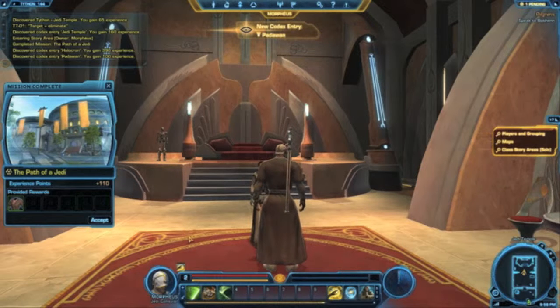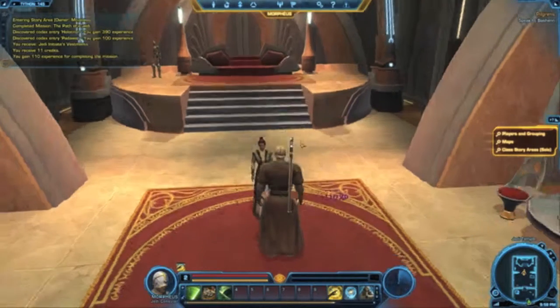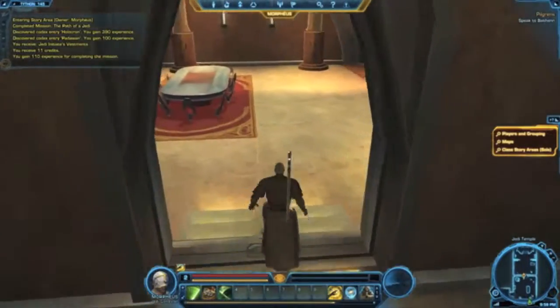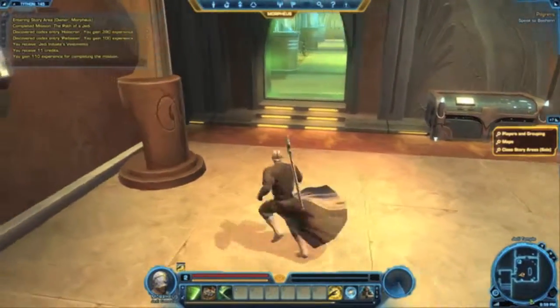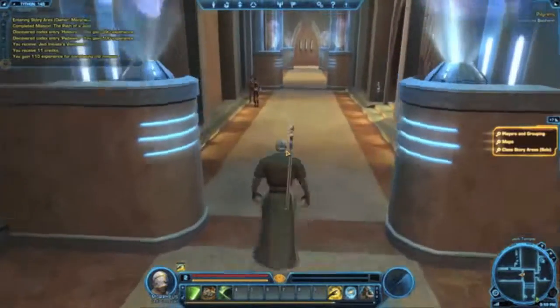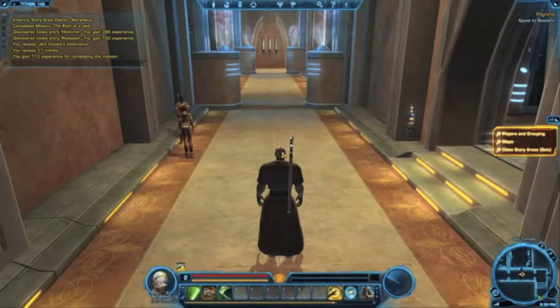That was handing in a quest — it shows you on the left how much experience you got and what reward you received for it. I'll end the video here. This has been Morpheus showing you just a little bit of the Galactic Republic Jedi Consular beginning storyline. I shall see you next time — goodbye.